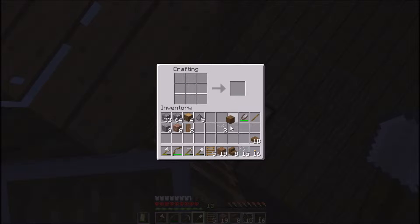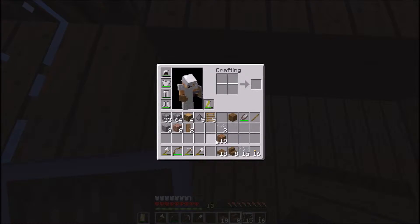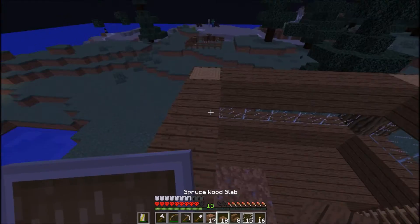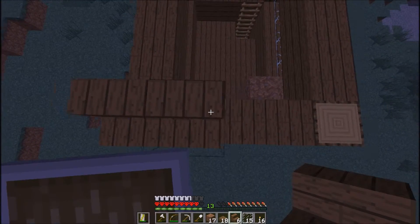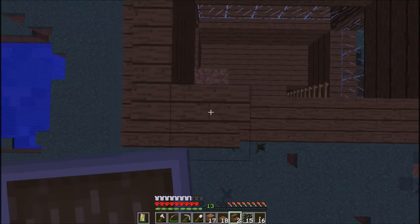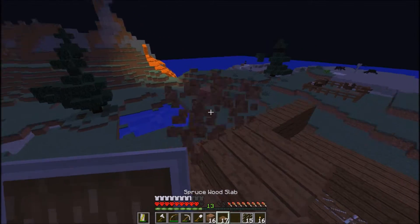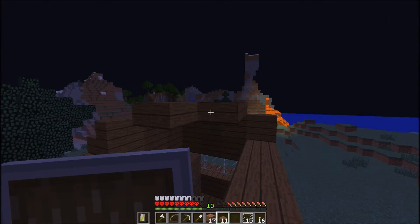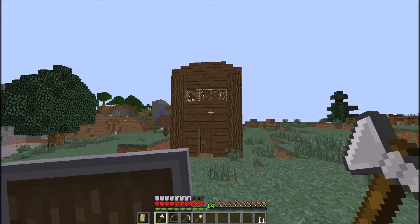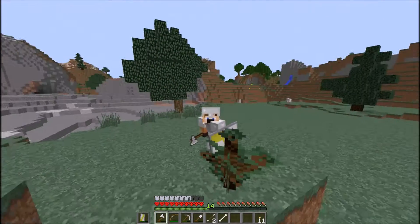That should be enough. I'll put some slabs, then start placing stairs right here and end it off with slabs. Looks like I'm not going to have enough stairs, but I'll finish off the slabs for now and put the stairs back in when I have them. I'll go grab some more spruce and I'll be right back. Here is my finished shed! Hopefully you guys enjoyed this episode — if you did, leave a like and subscribe, and I'll see you guys later. Goodbye!